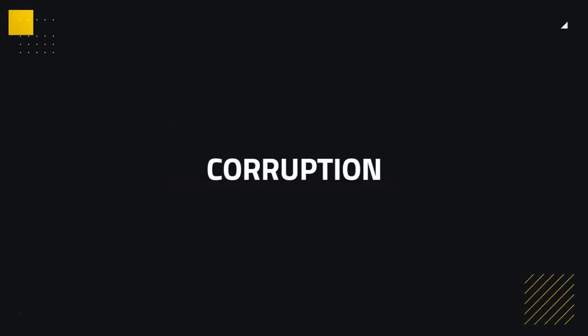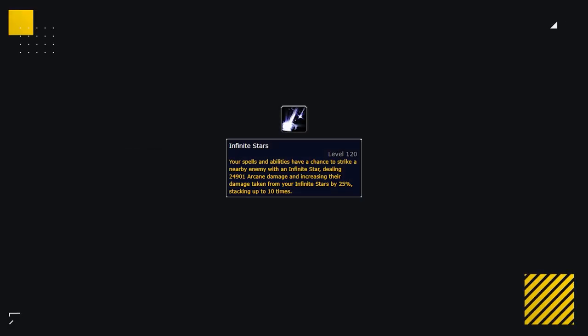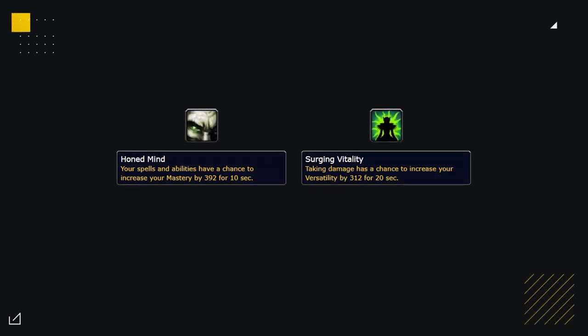And last up we've got everybody's favourite — corruption. Healers don't really have any specific healing corruptions in PvP, so the best corruptions for Restoration Shaman are passive percent increases to their favoured stats: Versatility or Mastery. If you want some added damage, the best corruption is Infinite Stars, which procs without you even needing to use damage globals, making it very good for healers. Versatility on hit or Mastery proc can be okay alternatives to Masterful or Versatile, though not optimal.